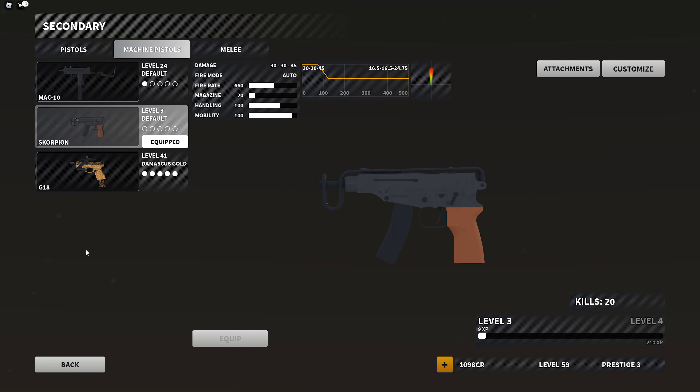Next up for the Scorpion — not nearly as bad — but the range was adjusted from 100–155 studs down to 75–125 studs. So just a general decrease in range there. Not too bad, but understandable.